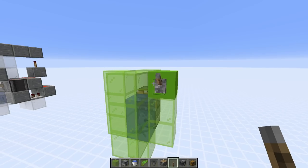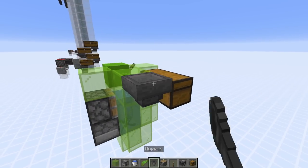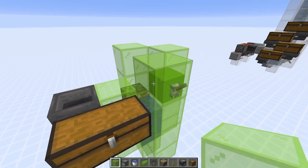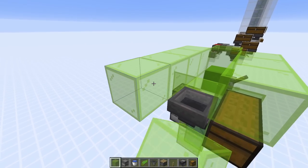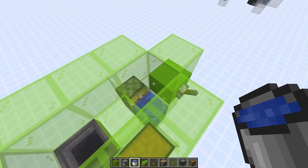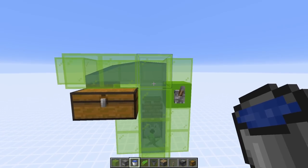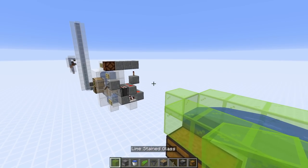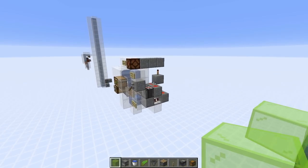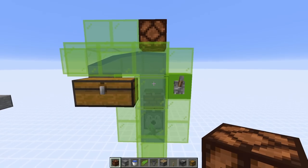Go up another block — glass here, here, and on top of the piston — then place a solid block next to it for the lamp. Place the lamp there, then a chest and a double chest next to it. Get a hopper going into the back of the chest — that's where your kelp ends up. Add glass blocks to form a waterway along the front and back, add water sources so it flows over the top, and place two glass blocks and a redstone lamp on top.